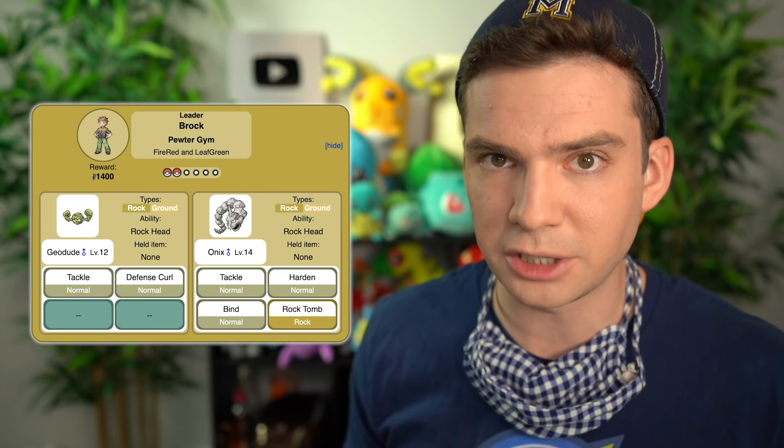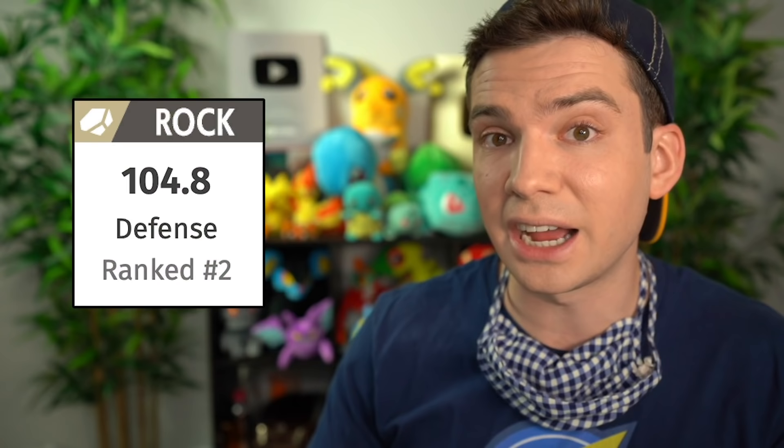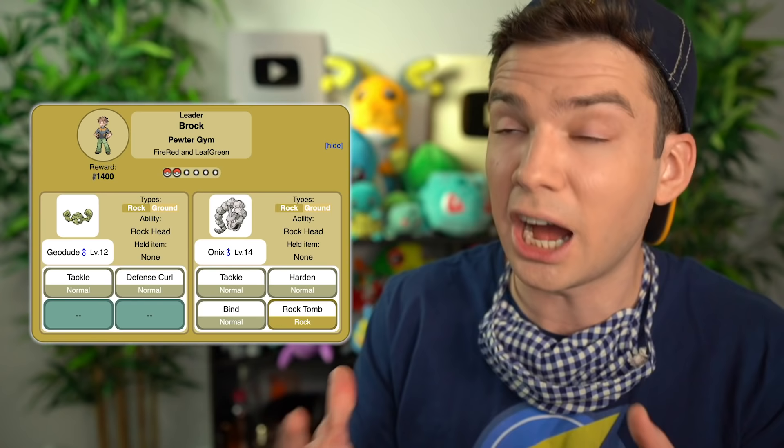Brock is a Rock type gym leader and Rock type Pokemon are a nightmare to fight if you can only use normal type moves. First off, they resist normal, but also they tend to have high physical defense, which is an issue since all normal type attacks are physical attacks in generation three. As evil icing on the cake, a lot of these Rock types also know Defense Curl or Harden, which makes them even tougher to KO with physical moves.